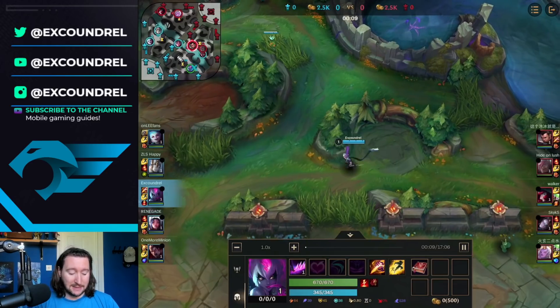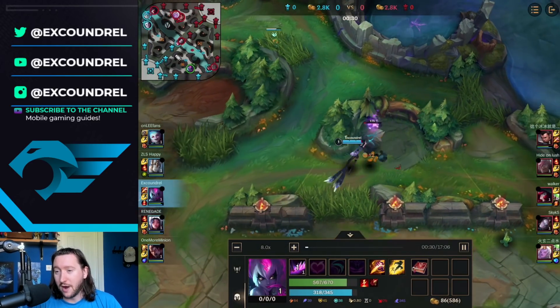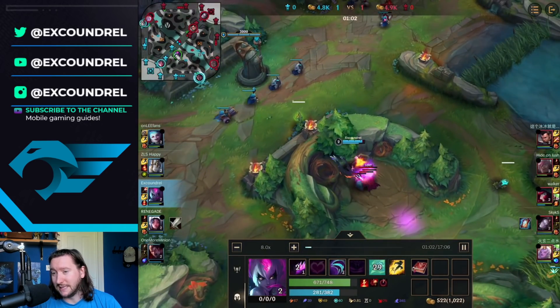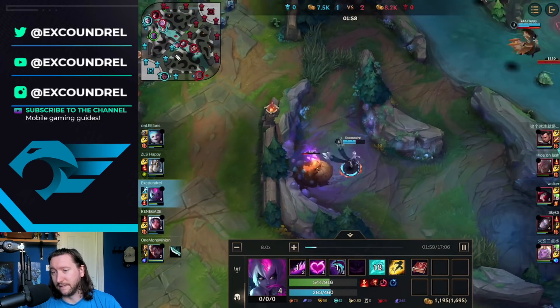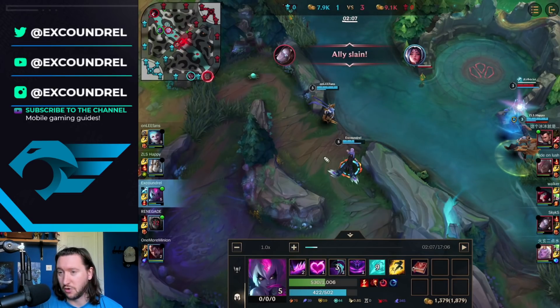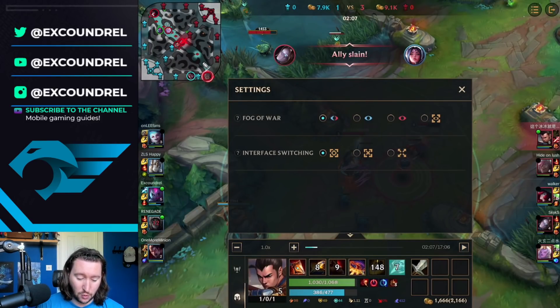I'm going to speed up the early jungle clear because there isn't much to talk about. We go Krugs, smite Red Buff twice, do Razorbeaks, do Wolves, do Blue — which gets us pretty much level 5. Two minutes into the game, just a little before that since I cleared Grump, we are level 5. You can kind of see that the Xin Zhao is also level 5.